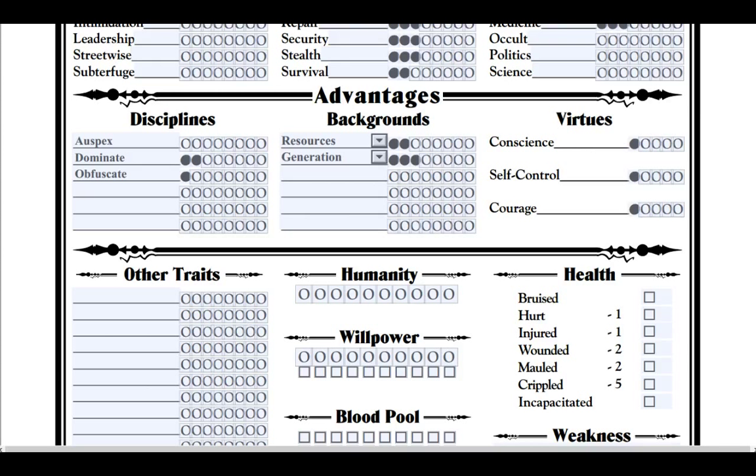Also, Dominate normally will not work on a vampire of a lower generation than you — meaning one that's older. High levels of Dominate will work on higher generations, but it's very weak. With level 5 Dominate you could probably convince a generation lower than you to do almost anything — but that's just a blanket statement as an example, not exactly what Dominate level 5 actually does.